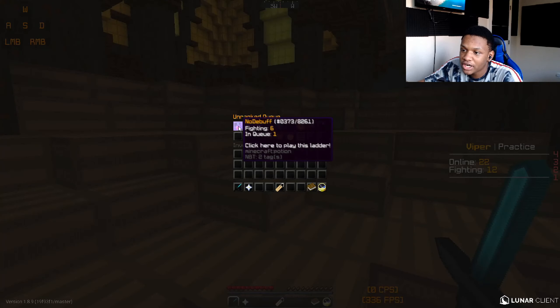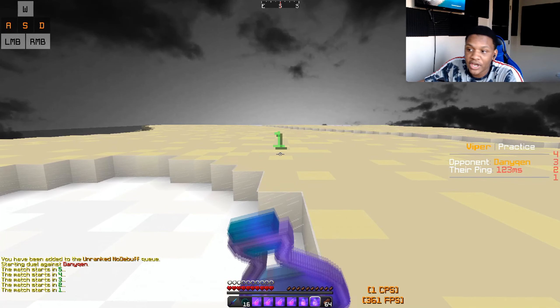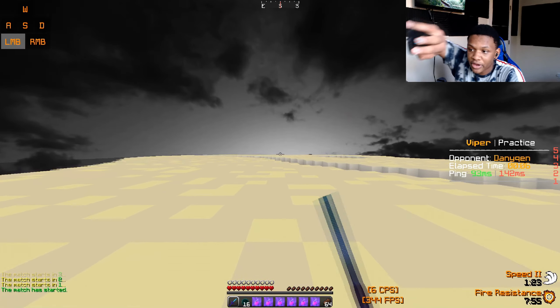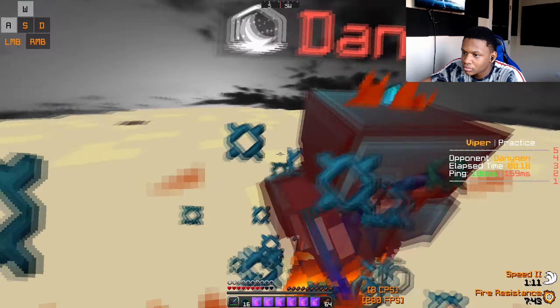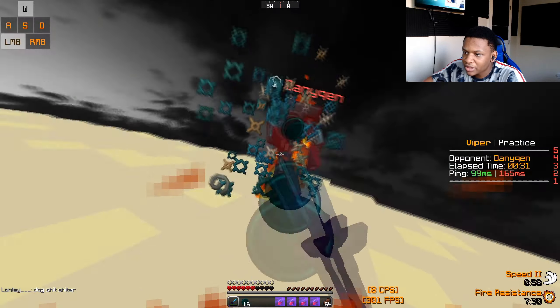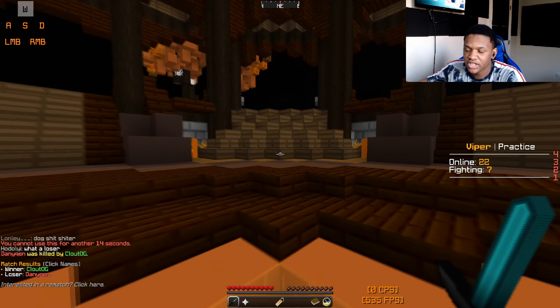This strategy I'm going to be using is called the normal click. It's basically just clicking at a consistent CPS — no other strategy, no block hitting, no butterfly. It's just going to be normal clicking, basically just doing this with your mouse. You just have to be consistent, and you have to aim at the player also. You just need to focus on your aiming — you don't have to worry about anything else except focusing on your aim. Oh my God, why are you guys so toxic in chat?